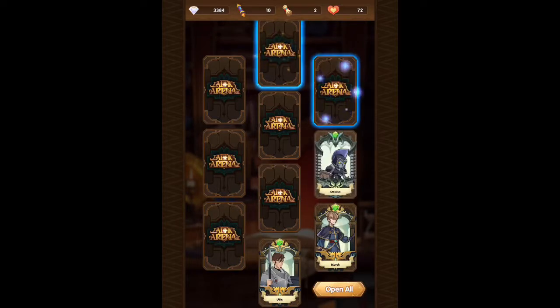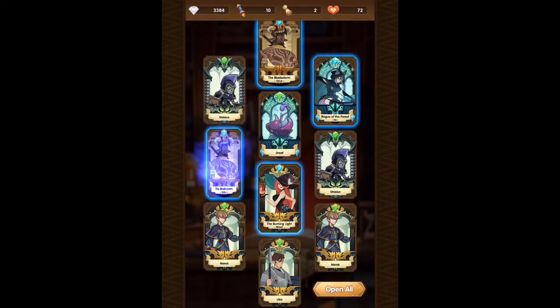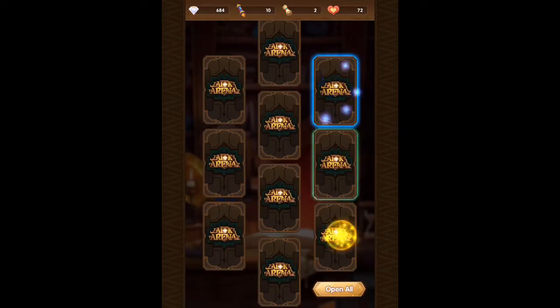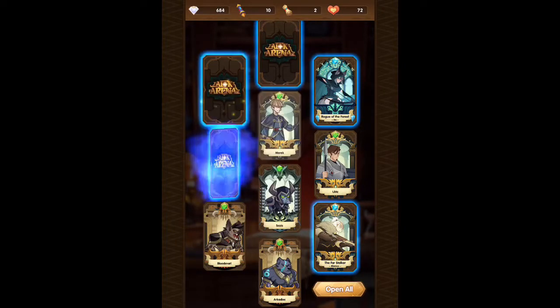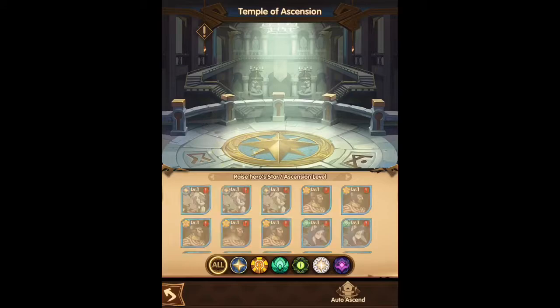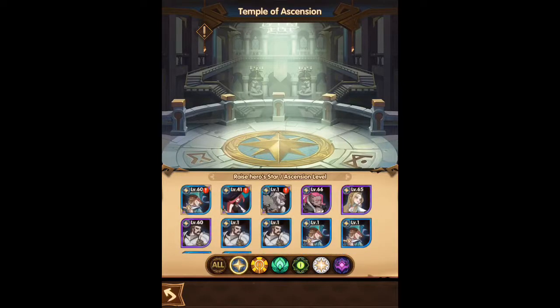That middle left is usually where I always find my purples, but unfortunately it doesn't look like it now. So let's give it another summons — we have been saving up quite a few gems. We do have the faction summon as well, which we got 10 scrolls for, which I believe was the day five reward. Unfortunately just a bunch of fodder here, but let's ascend who we can.